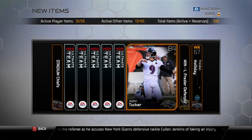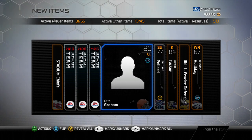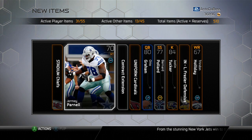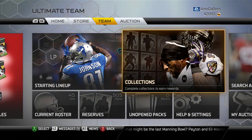I decided to go ahead with a few of my coins and open up some packs. We might use the Trending Holiday card as a kick returner. We also get Otto Graham.